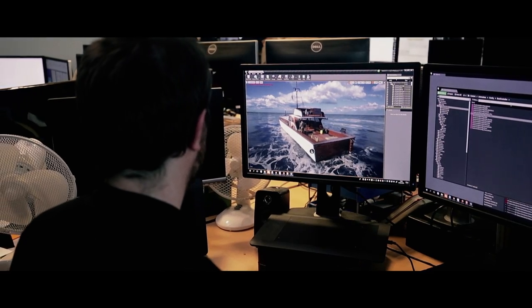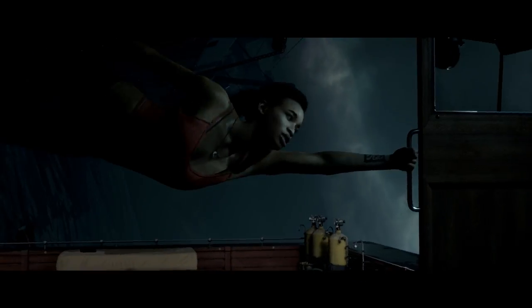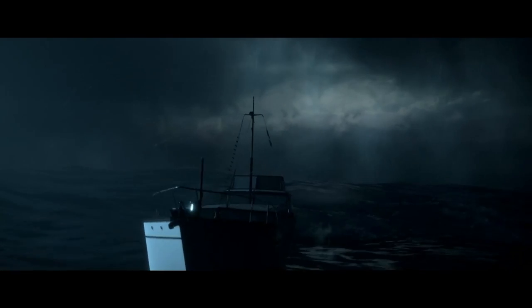We have a procedural sea surface that's used throughout the game. It can generate varying levels of storminess, so it can go from calm right up to a raging storm that we see in one of the levels. The system can tell where things are floating in the water and generate foam around them and generate wakes from boats and that kind of thing, so that really helped us.